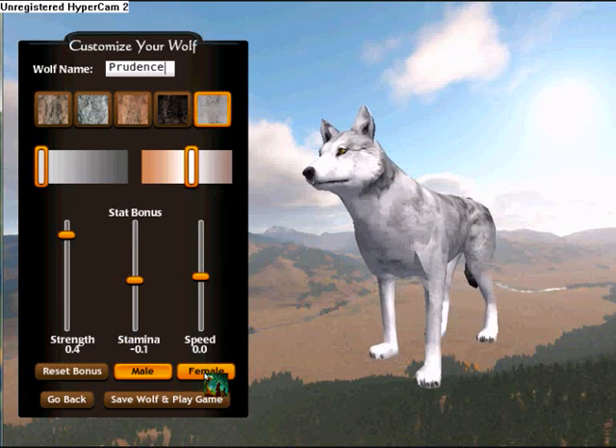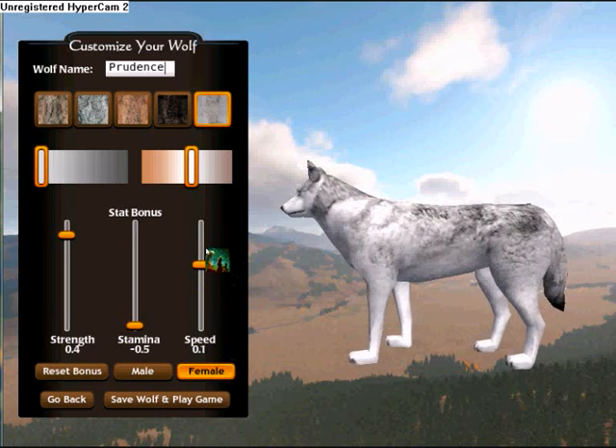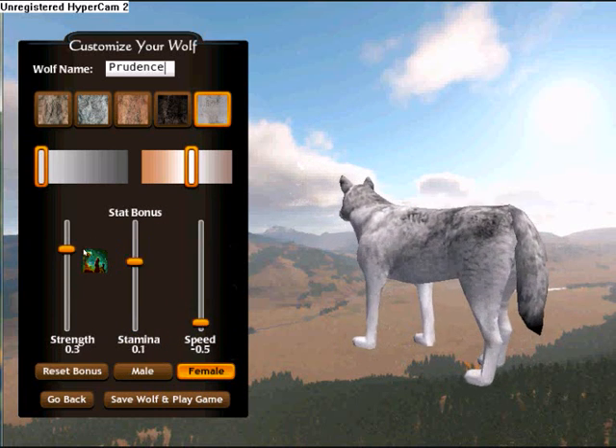You can also choose how dark or light your wolf will be, decide if it's a male or a female, and choose stats for speed, stamina, and strength.